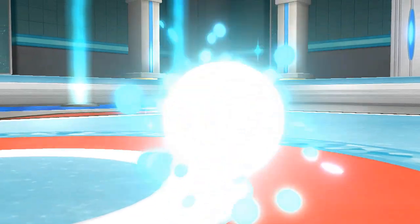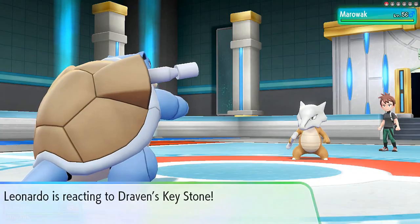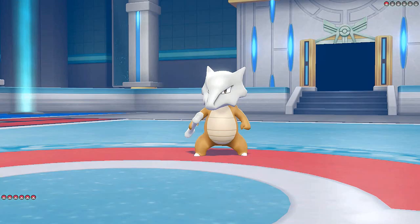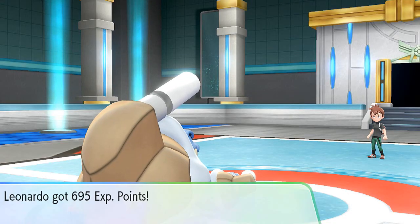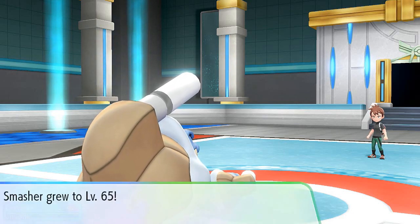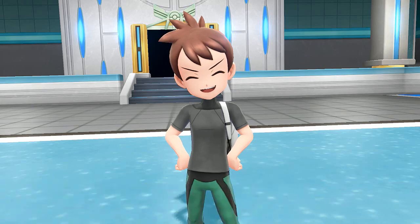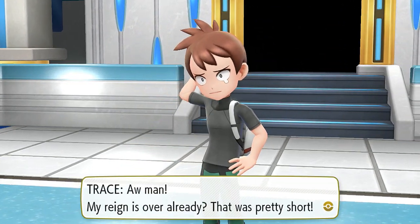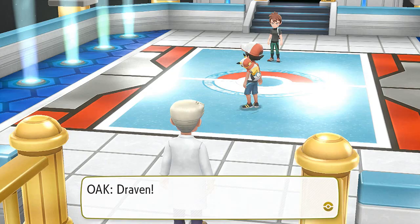That is how you counter every single one of his Pokemon. Smasher grows to level 65 — and Trace admits it: Draven is the strongest Pokemon trainer in the world. His reign is already over. He's smiling and crying a little — my reign was pretty short. You're the champion now, Draven. As for me, I've got a new goal to work toward.